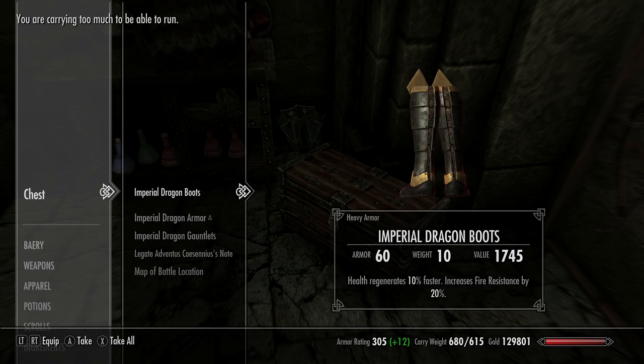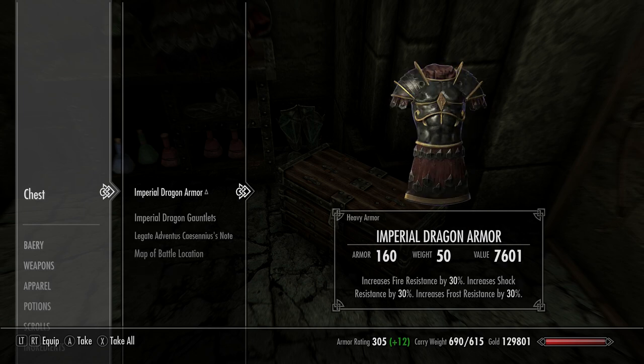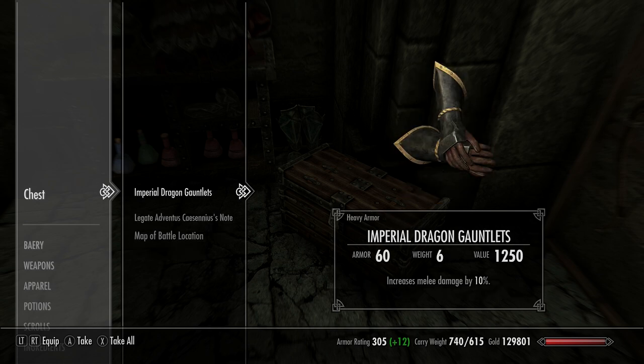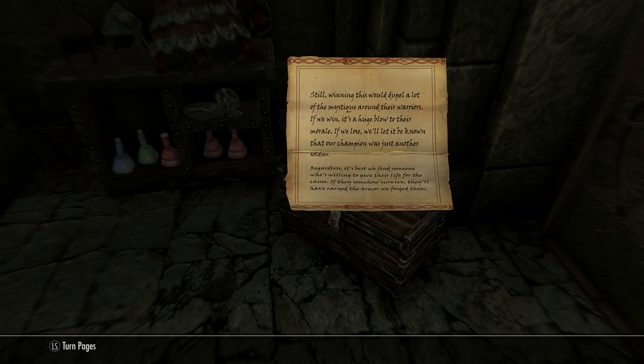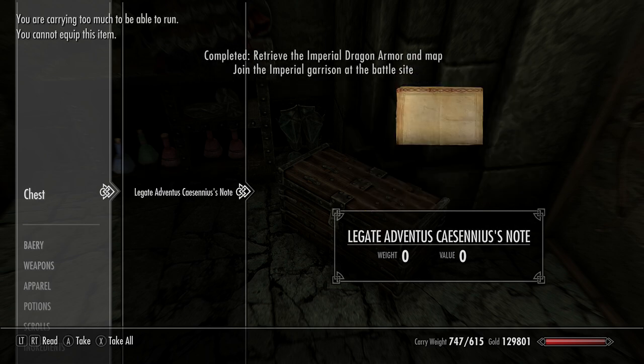The boots regenerate your health 10% faster and increase fire resistance by 20%. The armor increases resistance to fire, shock, and ice damage by 30%. The gauntlets increase melee damage by 10%. It's a really powerful set of armor, particularly useful for fighting mages or any creatures that deal heavy fire damage.